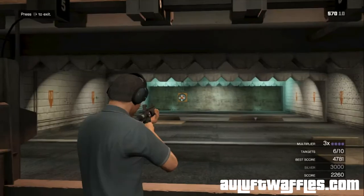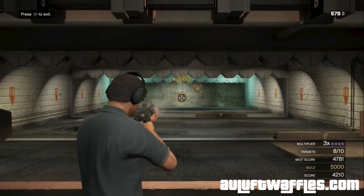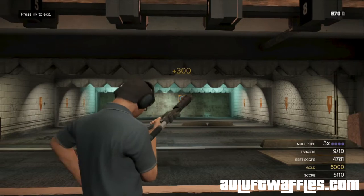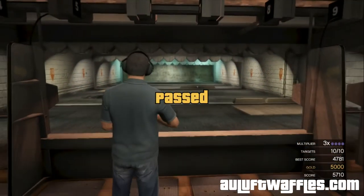In challenge 3 for the assault rifles, the targets are moving and they only take 3 bullets each before they disappear. Aim for the middle and only shoot 3 bullets at each target. Keep your aim straight to avoid losing your multiplier.